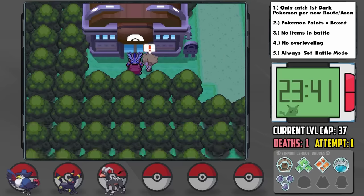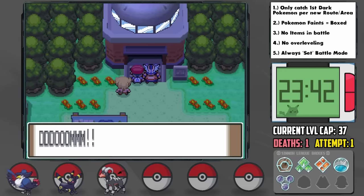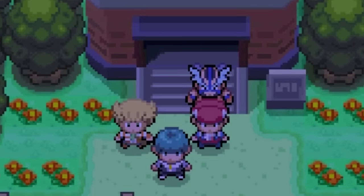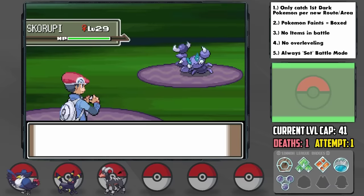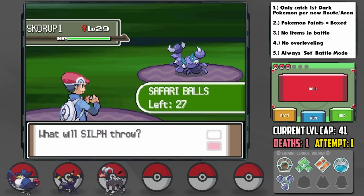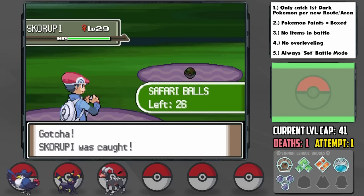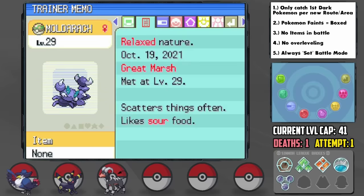After Barry repeatedly calls Wake 'Master' and proceeds to be an absolute pain, the Galactic event at the Great Marsh blows up our next encounter location! Thankfully parts of the Great Marsh remain unscathed. We search for our next encounter — a Skorupi — which only appears on certain days in certain sections at a 10% chance, but amazingly I found it pretty quickly in the first section. We successfully catch it — no guarantee in Safari Zone-style places — and nickname it Mulderok. Mulderok has a relaxed nature: plus defense and minus speed. Minus speed isn't great but might be good for Payback at least.